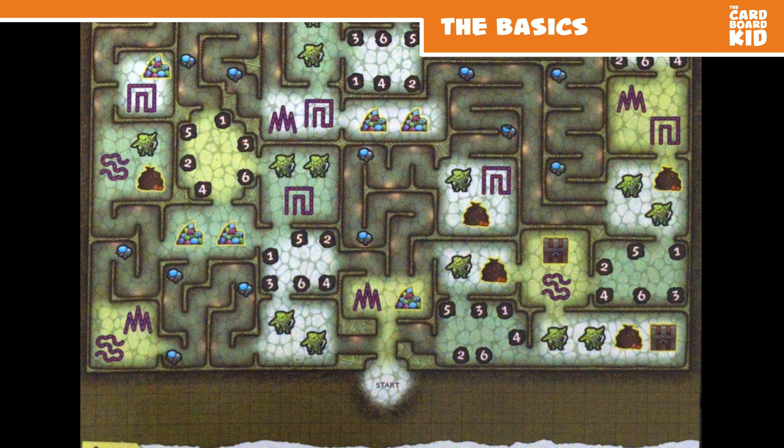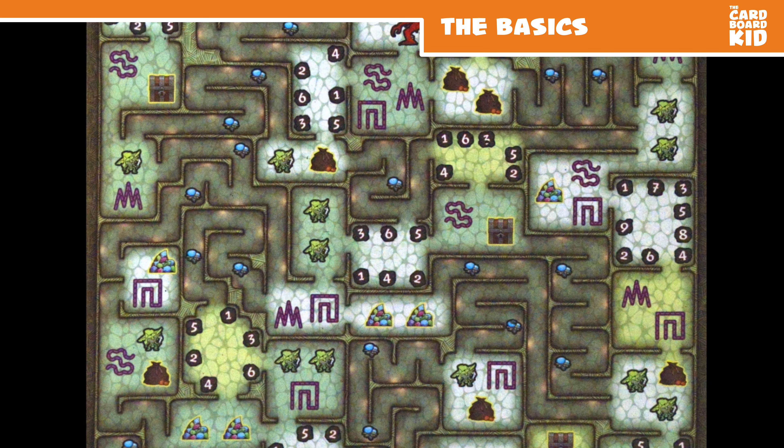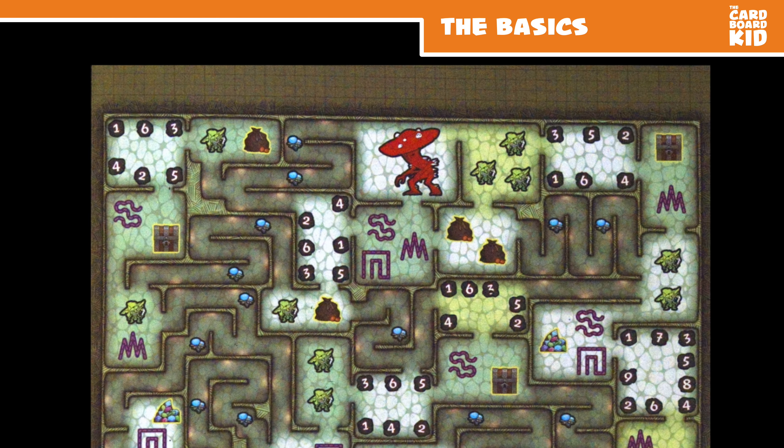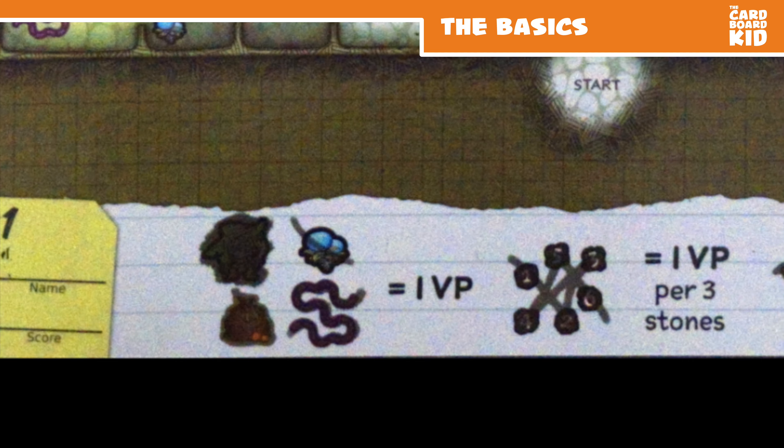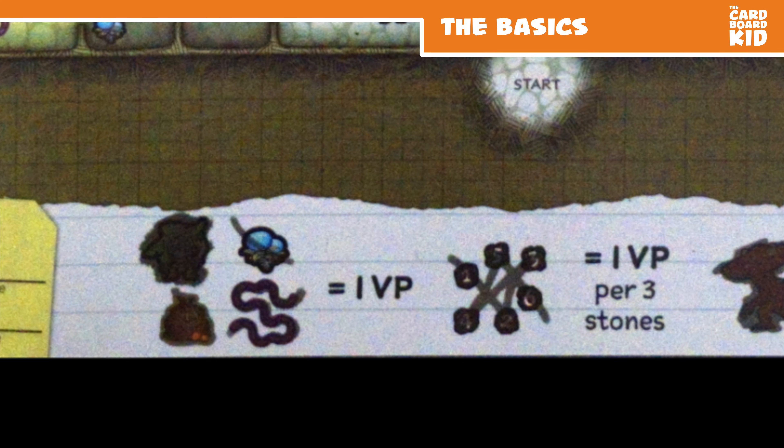2-4 players explore 10 different maps to grab treasure and valuables, fight enemies, and even rescue prisoners. The base gameplay is this: players simultaneously race from the start point to that map's end point — usually to defeat a mighty boss.